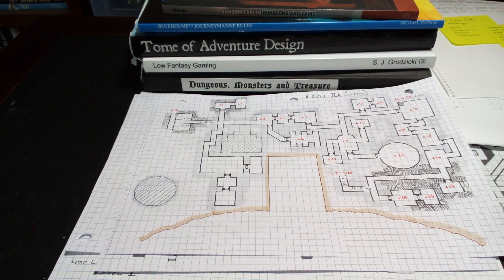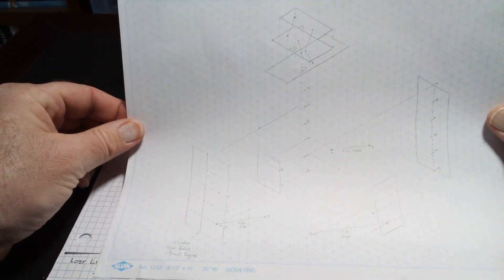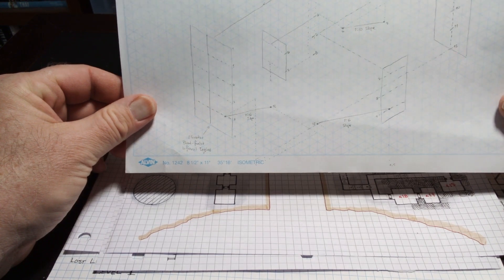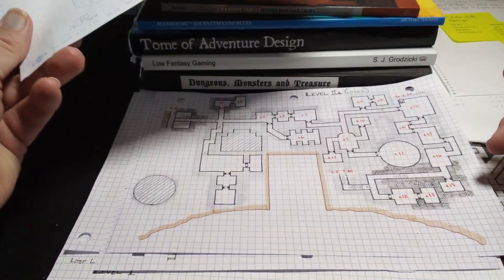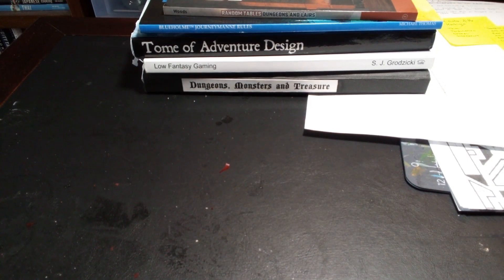I'm not sure if you can really see this, but this is a sort of a sketch, a schematic of how these levels are going to be played out. And I have some fun ideas that I'm stealing from Veins in the Earth to make this a really interesting dungeon. I'm sure it will be an interesting dungeon to play, but it's the creation part that has to grab my attention.